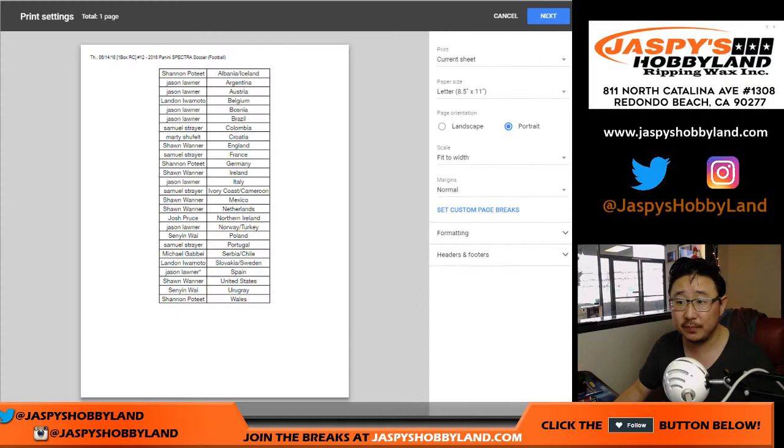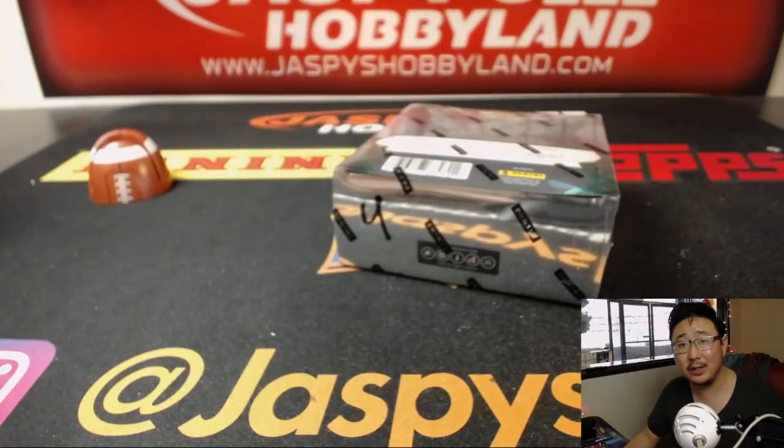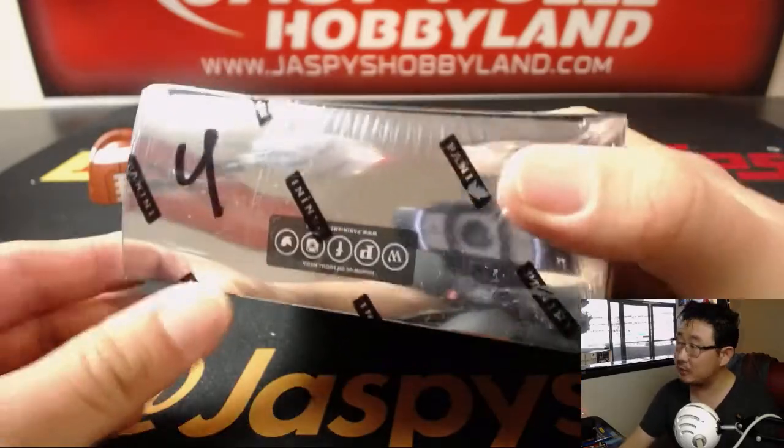Looks like no trades. So let's print this out and roll. Last box is box four.